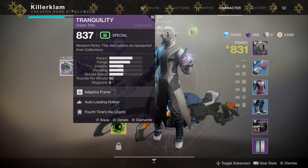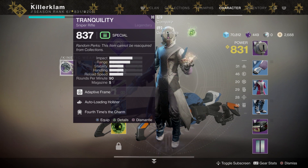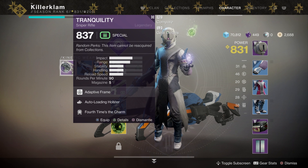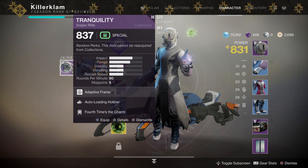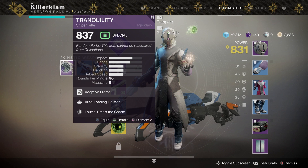Hello everyone, Johnny Hurricane here from GamersHeroes.com. Today we will be going over where to find the Horned Wreath on the moon in Destiny 2 Shadowkeep. This is so you can get the Tranquility Rifle and complete one of the Essence Quests. Let's get started.